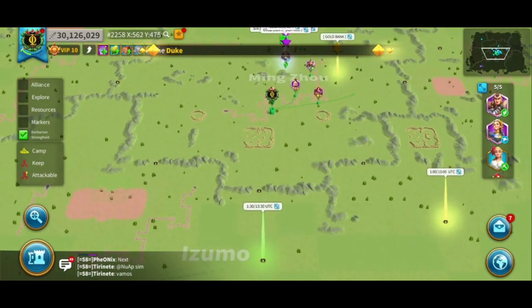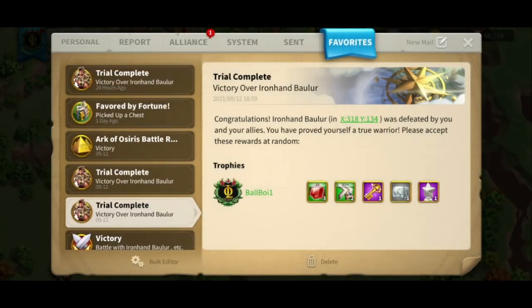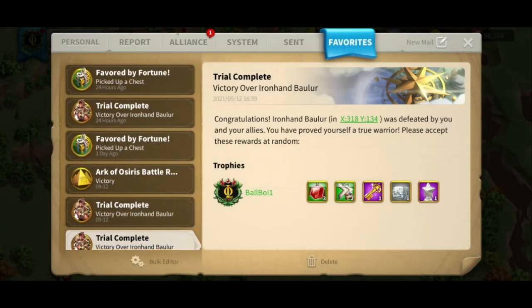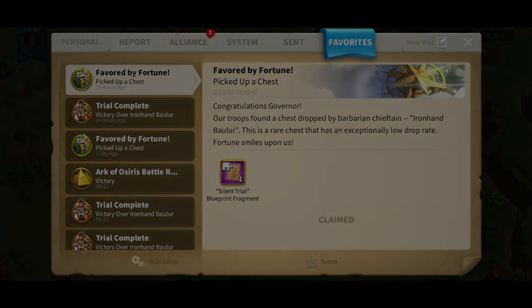So what should you be doing instead of gathering from a gem deposit? Well, the answer is actually to send an empty march to a barbarian keep. These barbarian keeps give a ton of rewards that include golden keys, gems, speed ups, and equipment materials. But most people attack the barbarian keeps just for the silent trial blueprint fragment.